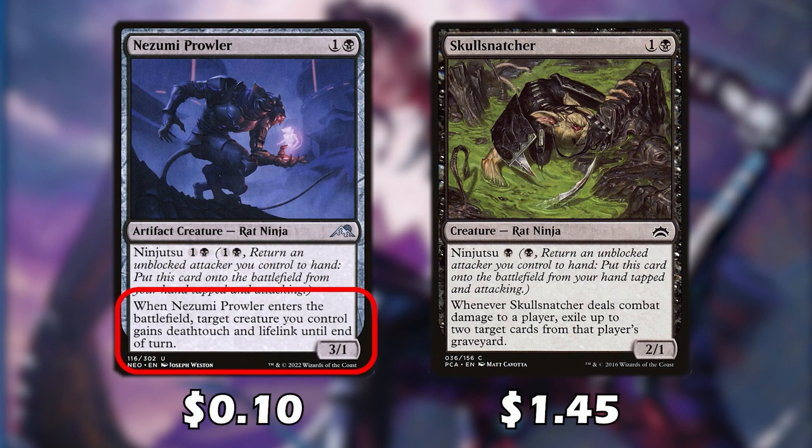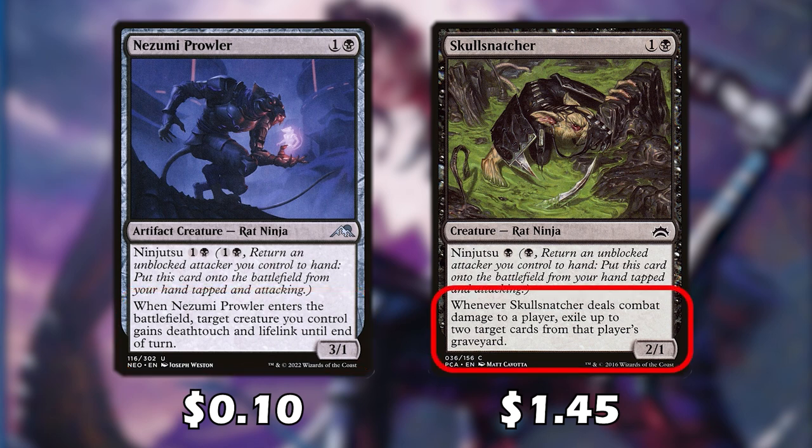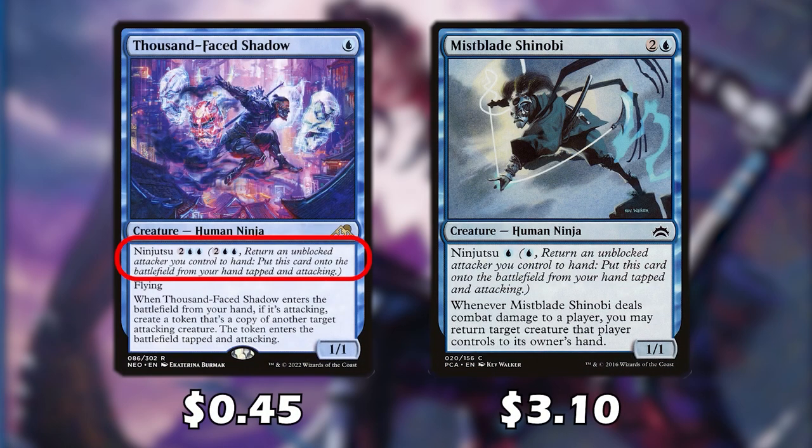Next up, the Nezumi Prowler. When it enters the battlefield, a target creature we control gains deathtouch and lifelink. When Skullsnatcher deals combat damage to a player, we exile up to two cards from that player's graveyard. When Thousand-Faced Shadow uses its ninjutsu cost, we create a copy of another attacking creature — that token will also be tapped and attacking. This creates some really big potential board swings, and a lot of card advantage because we can target another ninja, which helps us draw more cards or generate even more advantage.